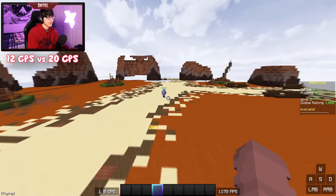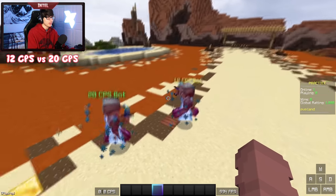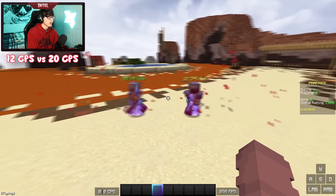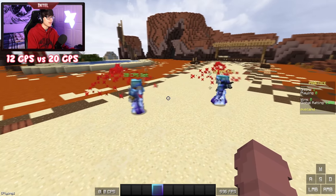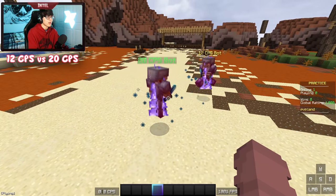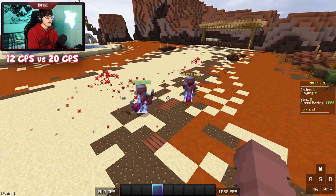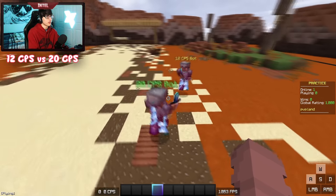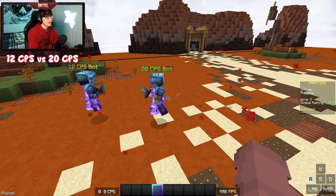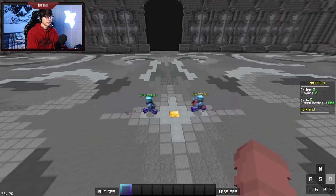Moving on to our second experiment, we paired a bot clicking 12 CPS against a bot clicking 20 CPS — so double the CPS going from 6 to 12. 12 is just about the average CPS you'd get jitter clicking, and 20 CPS is like the peak CPS you'd get butterfly clicking, so this test is a lot more practical. You can see the 20 CPS bot is still taking less knockback than the 12 CPS bot, however it's nowhere near as noticeable as comparing the 20 CPS bot with the 6 CPS bot. Both bots are still trading hits even though the 12 CPS bot is taking more knockback.